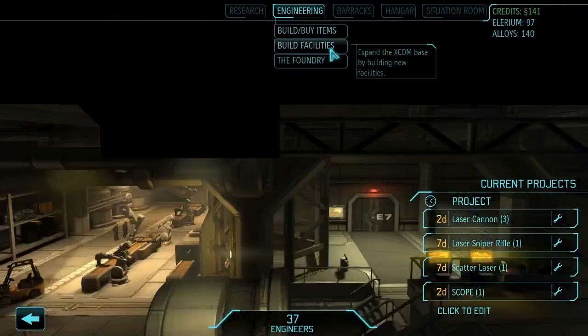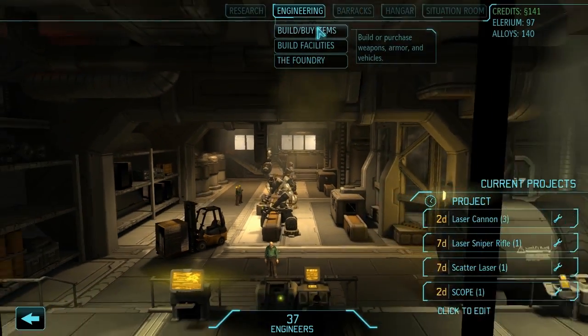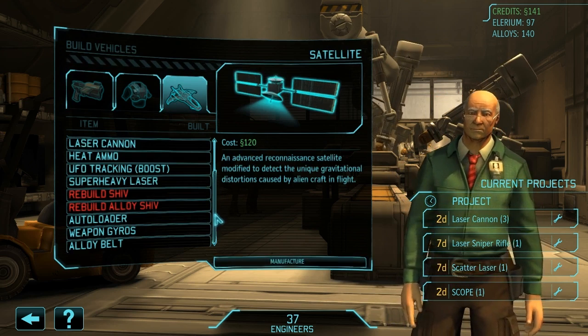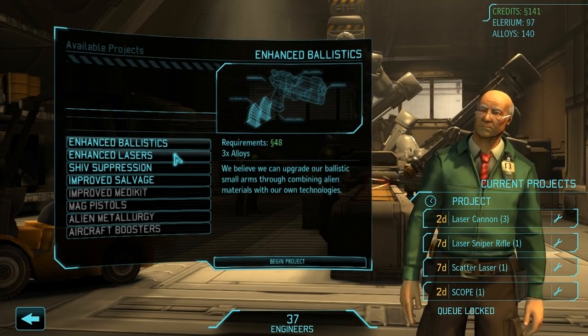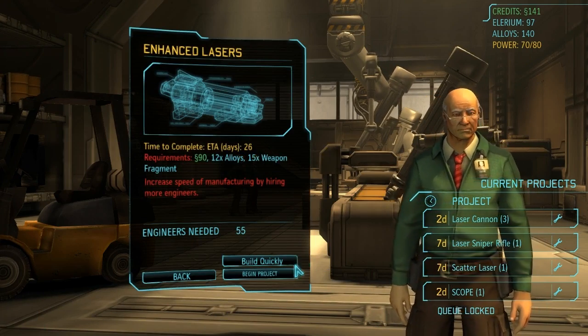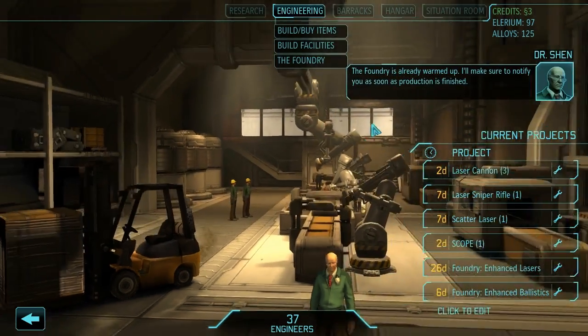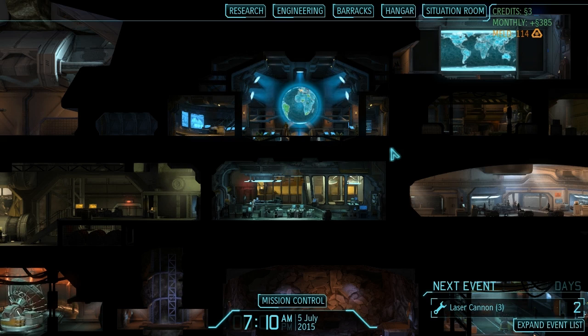We have 141 credits to spend, which we're probably going to spend in the Foundry on the enhanced lasers and ballistics projects — we can afford both of them. Those might make a whole bunch of our weapons just plain better. We're going to get enhanced lasers for sure — it's going to take a long time to finish but I think it's going to help us. We'll begin that project and also enhanced ballistics, which only takes six days. We have three credits left. I think we're going to end this episode here. Thank you very much for watching — sorry for the interruption in the middle there, but sometimes these things happen. This is Vanguard of Valor playing XCOM Enemy Within Long War. I look forward to seeing you next time — bye bye!